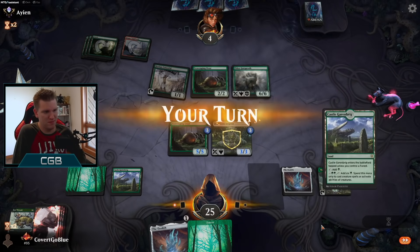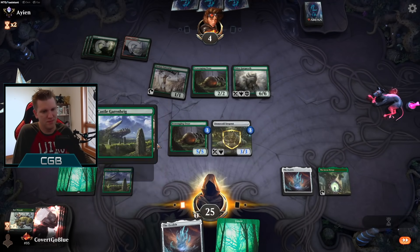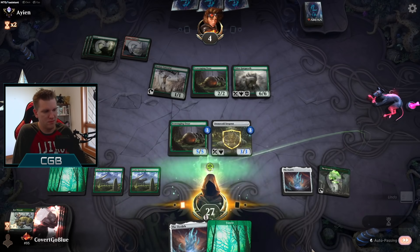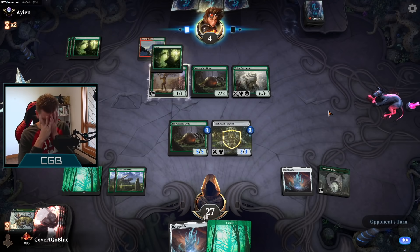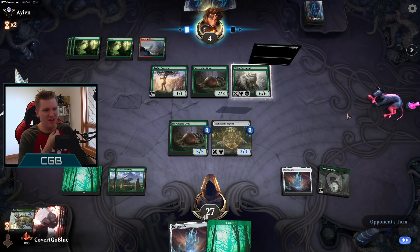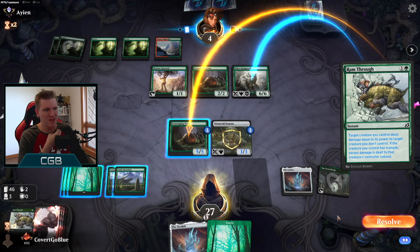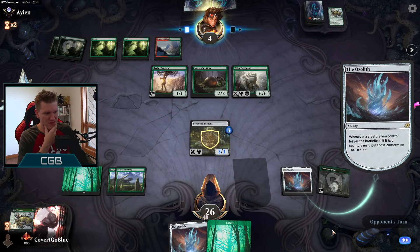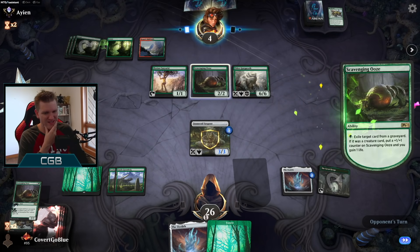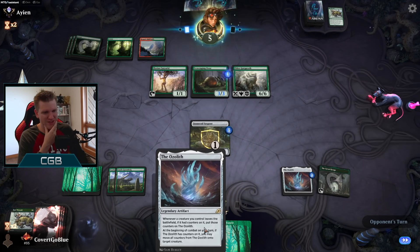Big uh-oh. The deck is doing the green thing, you know the one — where it just falls apart sometimes. It just stops drawing creatures. I don't know why my decks do this but they completely cease to draw creatures eventually. It probably doesn't help that I run four copies of the Ozolith, but I'm trying to do something different here, trying to have some fun.